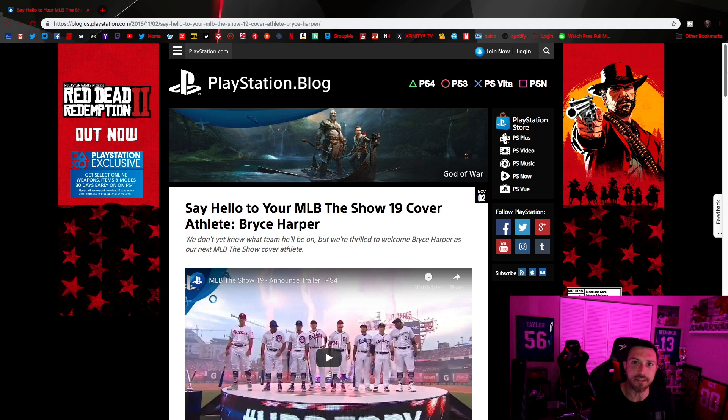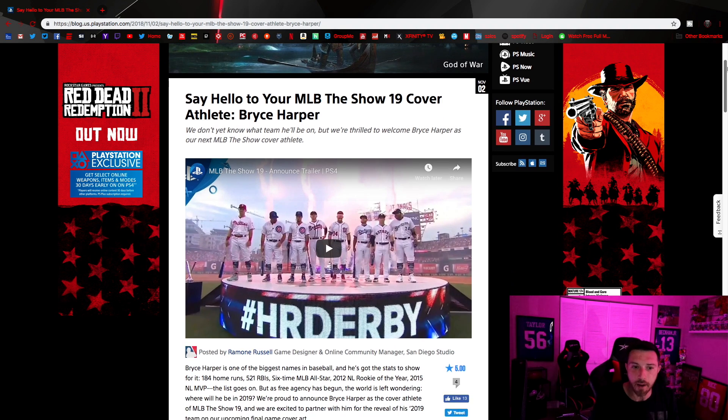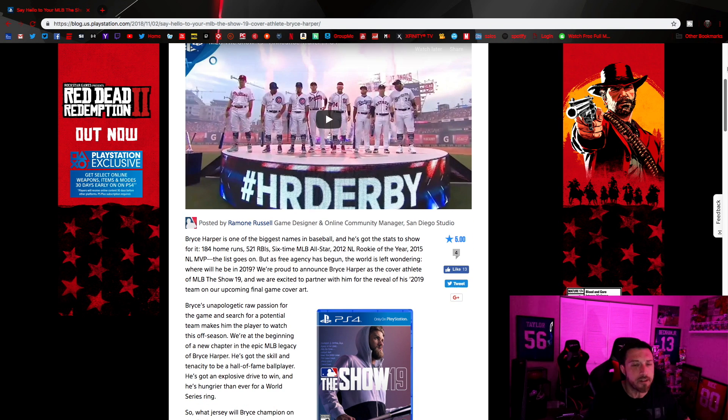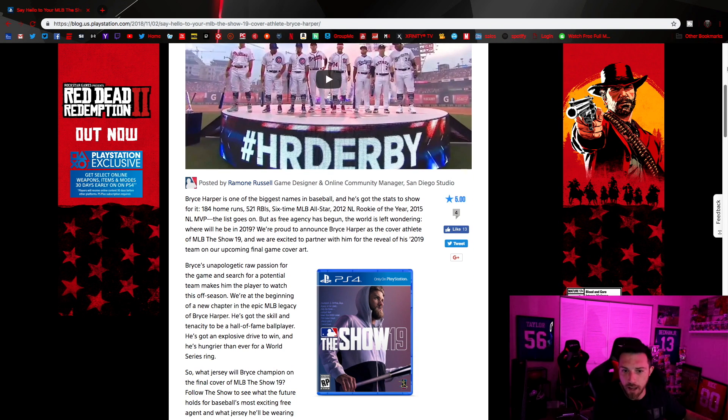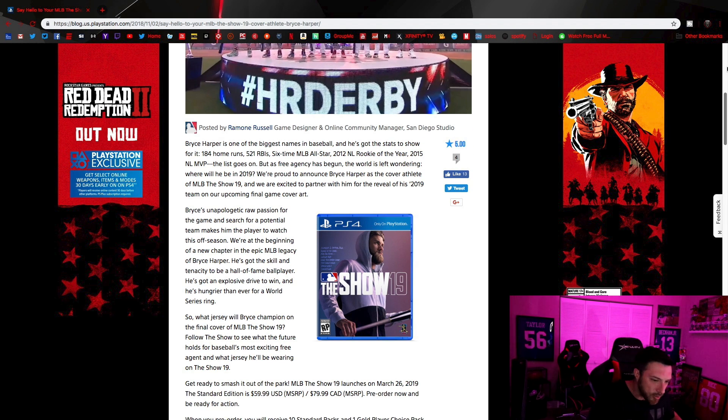They haven't won the World Series the last two years, and the Dodgers are trying to win it. They have the money. LA's popping — they got the Rams, they got LeBron James. Bryce Harper is going to want to go to LA also. All kinds of things are going to be happening over there. LA, Dodgers, cover of MLB 19 — Bryce Harper in a Dodgers jersey. I'm looking forward to it.